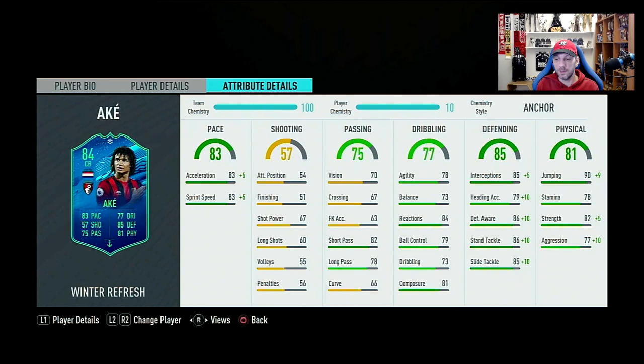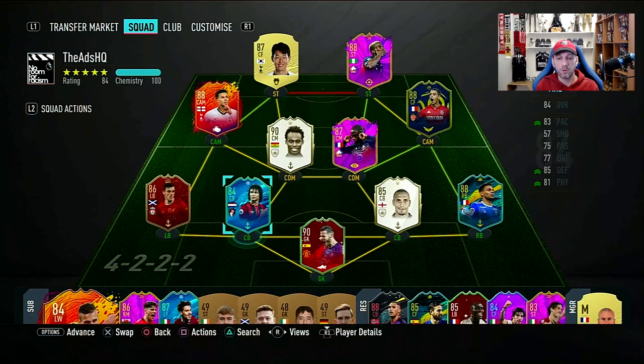Physical overall 81, with jumping 90 going to 99, stamina 78 which is enough, strength 82 to 87. We need a bit more strength there, and a bit more aggression from 77 to 87, because this is not a really tall guy — like I said, 5'11", somewhere around there. The more standing tackle, aggression, and strength, I think will make a difference with this card.